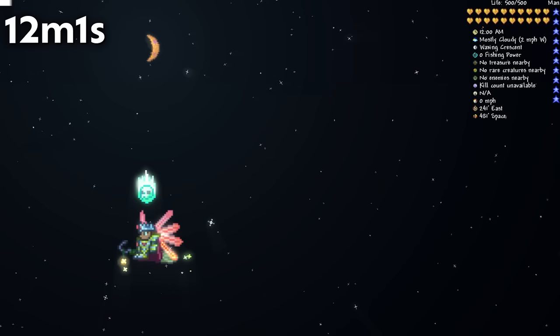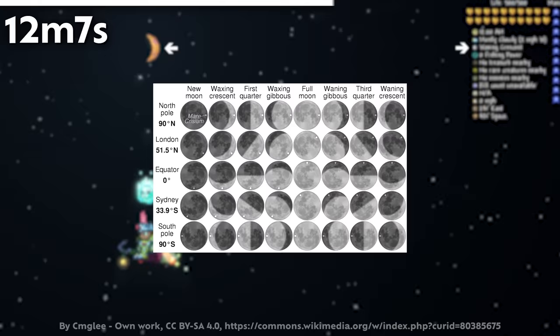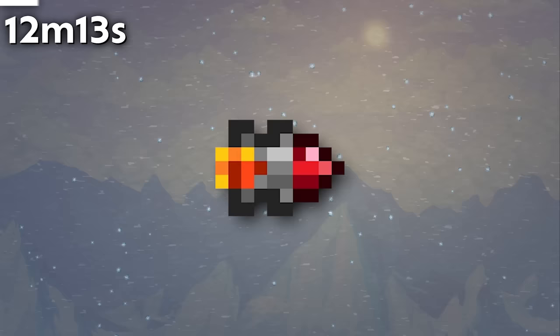From the moon phases, we can determine that Terraria takes place in the Northern Hemisphere, as the moon grows or waxes from the right side. This is how it works in the Northern Hemisphere in real life. In the Southern Hemisphere, it is inverted.